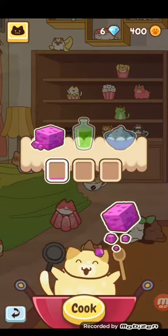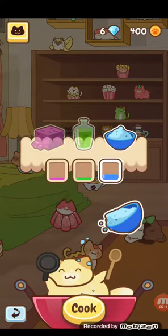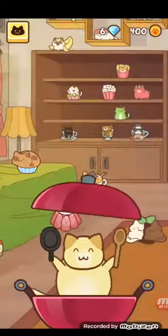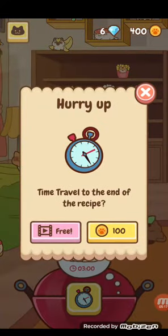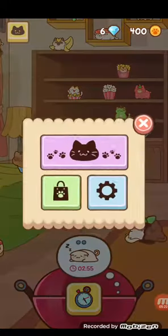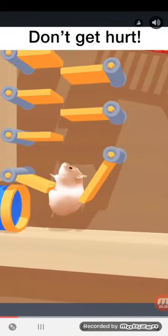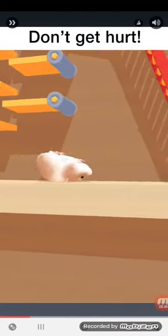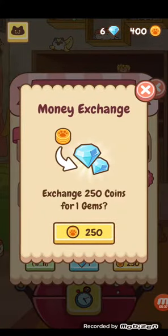Let's go get one purple. I'm going to do one of everything except for blue — we'll do five blue. I also want to be saving up my coins. I'll show you why — because in the shop here, you could use 250 coins to get a gem, and the gems are really good.